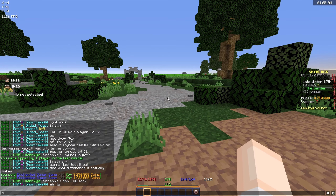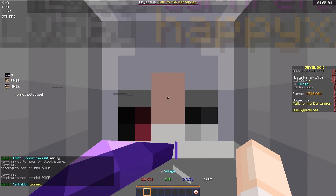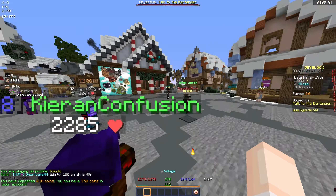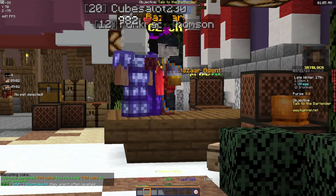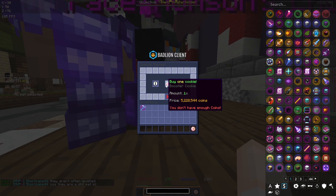Imagine if I die - no way, not here. We're gonna go to the hub and deposit it quickly. 7.5 mil in the bank!